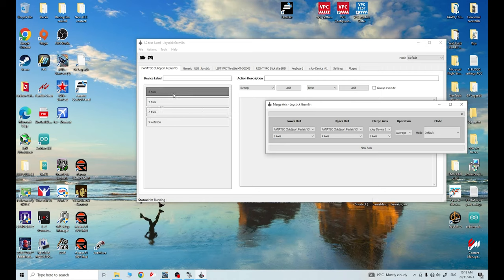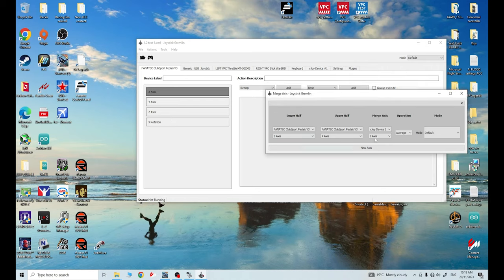You may need to change these around depending on what your axes are actually reading for your pedal set. Under the vJoy device, drop down the menu and select what you ticked in the vJoy options. Because I've ticked all those axes, they're all available here - I'm just going to stick with Z-axis like I did in the last video. Under 'Operation,' just keep it on 'Average' for this application.